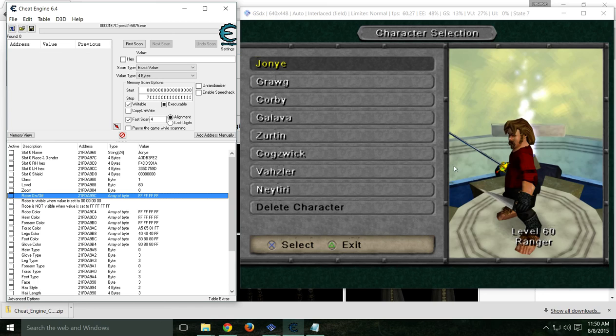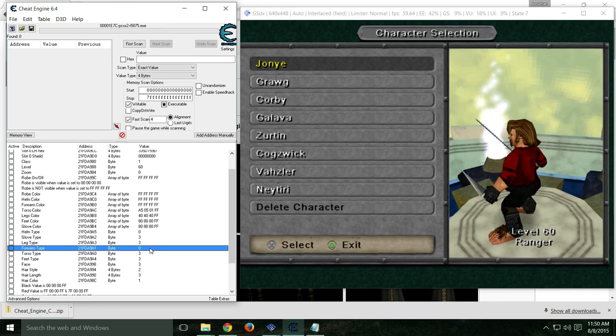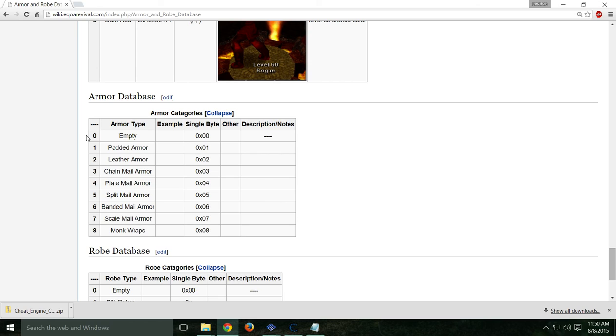Now I'm going to change the type of armor he's wearing. You'll notice helm type is 0 — that just means I'm not wearing a helm. Forearm type 0 means no forearms. 3 is the value for chain. Also on the wiki, go a little bit further past the colors and we have the armor categories: 0 is empty, 1 is padded/cloth, 2 is leather, 3 is chain, 4 is plate. I want to use scale mail because that's pretty rangery — scale mail is 7. I'm going to change all these slots to 7.